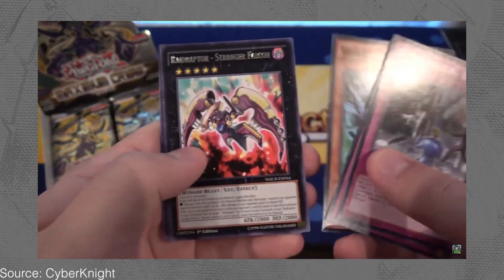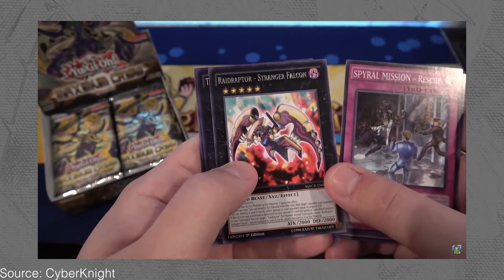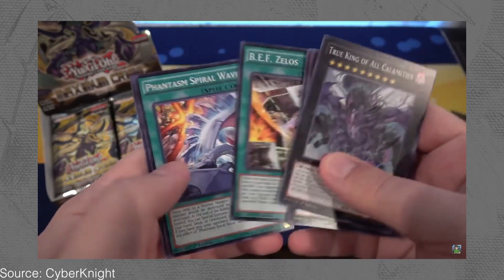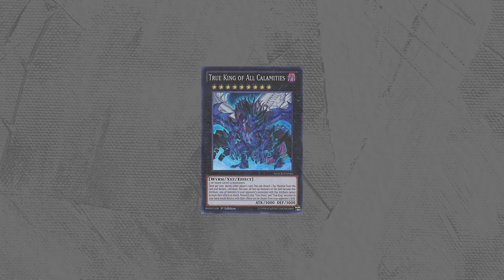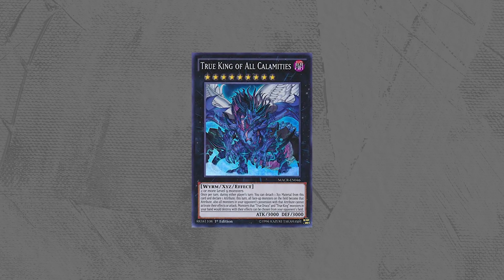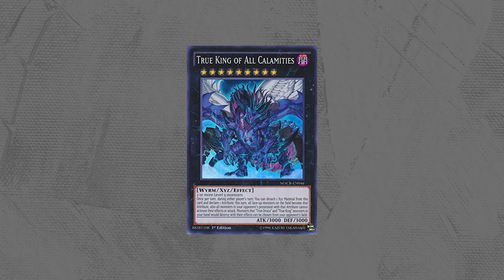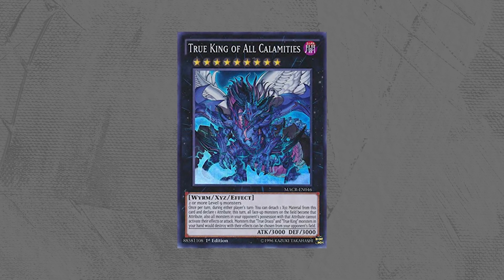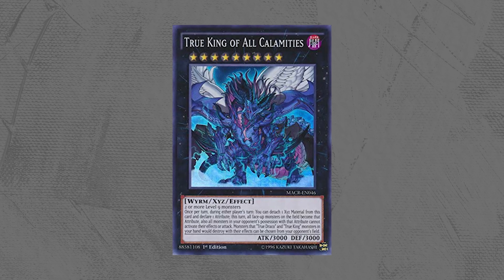There's a new sub-terror. I also have a Raid Raptor Stranger Falcon and a True King of All Calamities. So, yeah — super rare. That's pretty good. Pretty good is a bit of an understatement, though. This rank 9 beast of a monster could turn your opponent's entire field into one attribute, then completely shut down any monster in your opponent's possession with that attribute, keeping them from attacking or activating any effects. And the best part? It only cost one Xyz material, so you can do it twice.